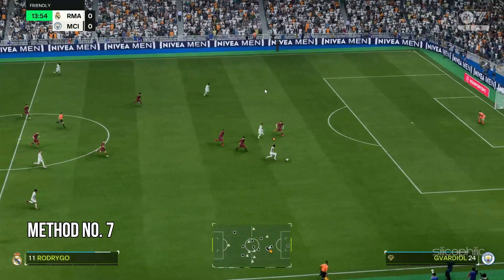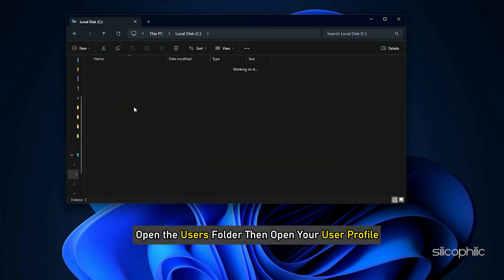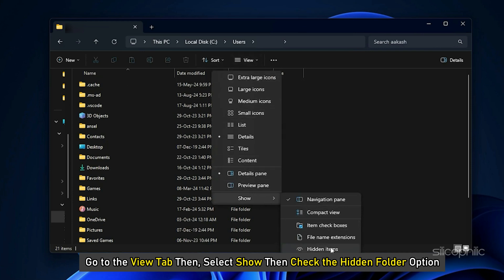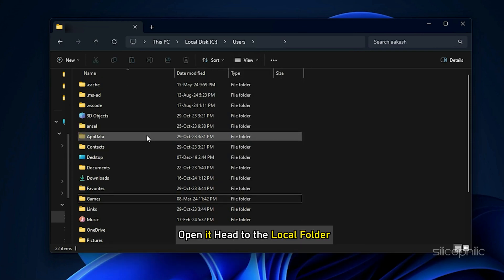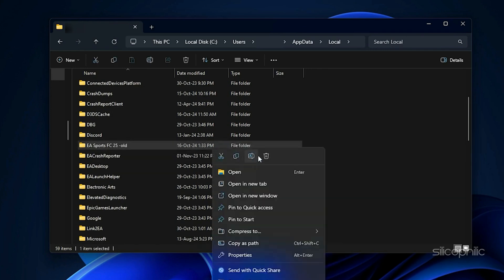Method 7: Rename the FC25 Folder. Open File Explorer, open This PC, and go to your C drive. Open the Users folder and then open your user profile. Open AppData — if you cannot find it, go to the View tab, select Show, and check the Hidden Items option. Now you should be able to see the AppData folder. Open it, head to the Local folder, and open the EA Sports FC25 folder. You can rename this folder. You can also delete it, but doing so will delete all game saves, so take a backup first.